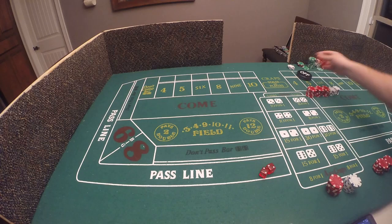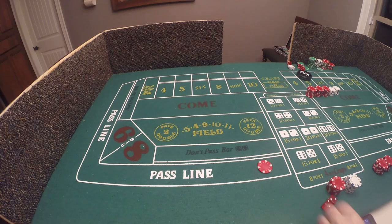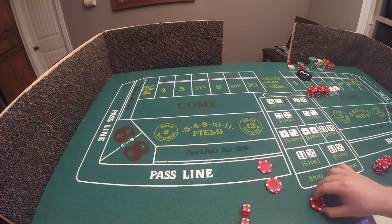I always play a $5 minimum to start out on the pass line. Here's the shot — an eight, the point is eight. We've talked about the odds bet already in a previous video. I always take my double odds; one of the best bets in the casino is that bet right there with the pass line.